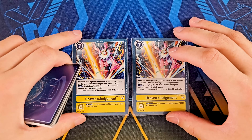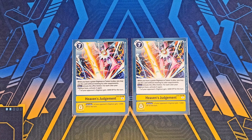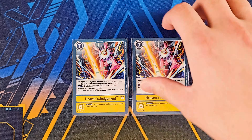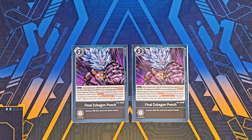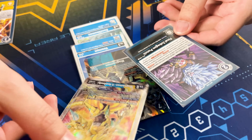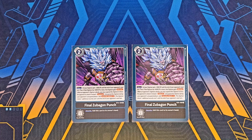Then we got two copies of Heaven's Judgment, which is just insanely bonkers — because Magna X is one of the first Digimon that is triple color, you can basically wipe out stuff all the way up to 24k DP alongside this card alone. Then there's also Final Zubagon Punch, the more offensive utility tool. Since Magnamon X is black as well, it gives you access to this and gives it extra 3000 DP. Once Magnamon X is 13k DP by base, adding this extra 3000 gives it Reboot, Blocker, and Security Plus One until the end of your opponent's turn — letting you deal massive damage and simply win games just off this card alone.